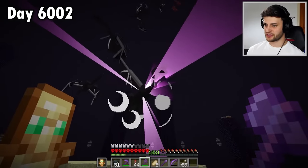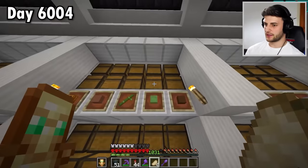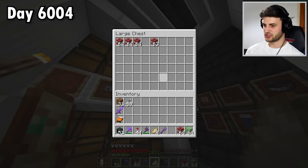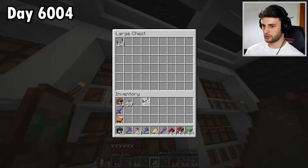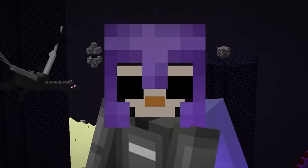That's the first one defeated, and my bow just broke, but I did get the second one. So it's time for plan B: grab some slime, some TNT, and a bunch of redstone components. I can use these to build a machine that will defeat the ender dragons for me.